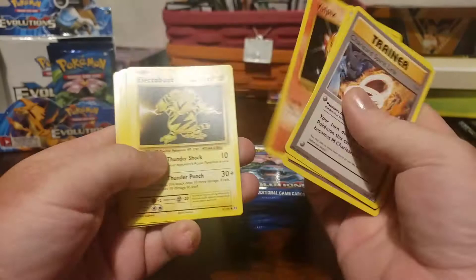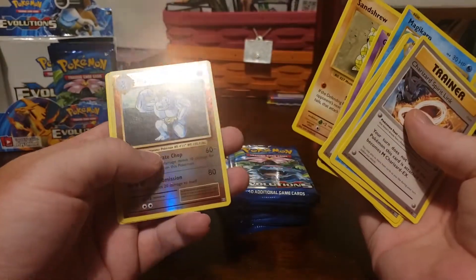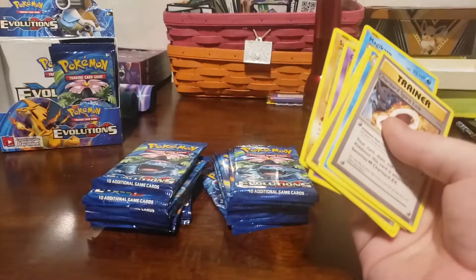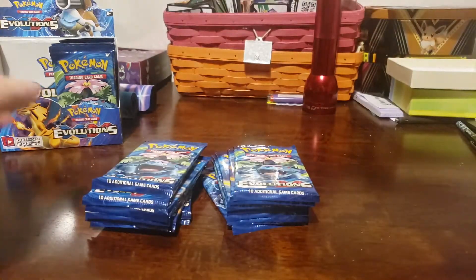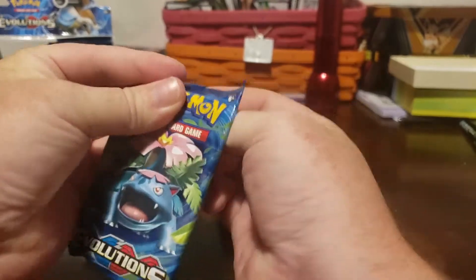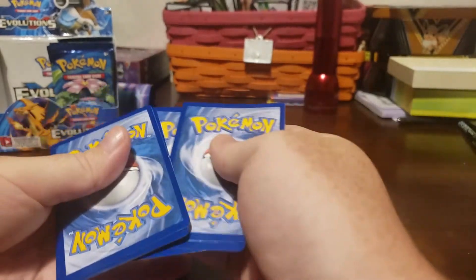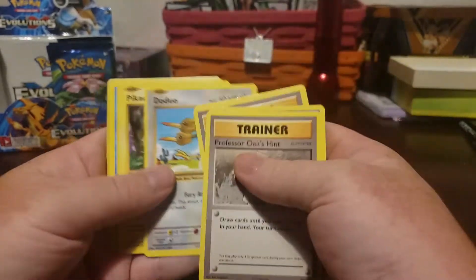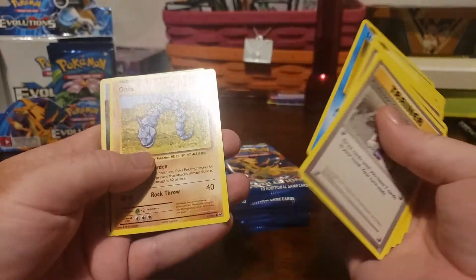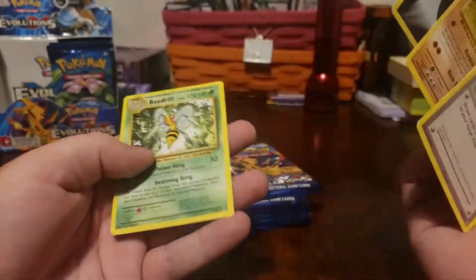Charizard Spirit Link, Vulpix, Lickitung, Magikarp — I love this artwork, it just brings me back. Reverse holo Machoke and a Dewgong, not getting lucky so far. Next pack: Reno, Super Potion, Ponyta, Duo — a little Pikachu, Staryu, Onix. Oh sweet, I don't think I have this one yet, and a Beedrill.